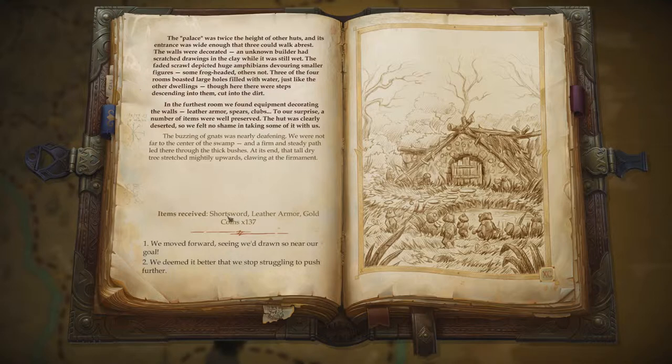In the furthest room, we found equipment decorating the walls: leather armor, spears, clubs. To our surprise, a number of items were well preserved. The hut was clearly deserted, so we felt no shame in taking some of it with us.